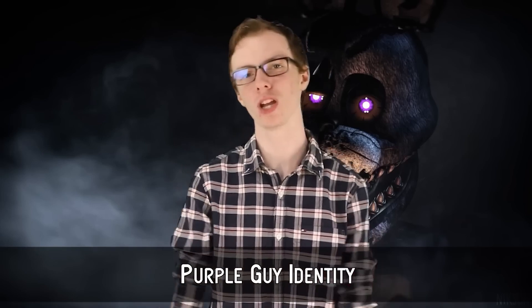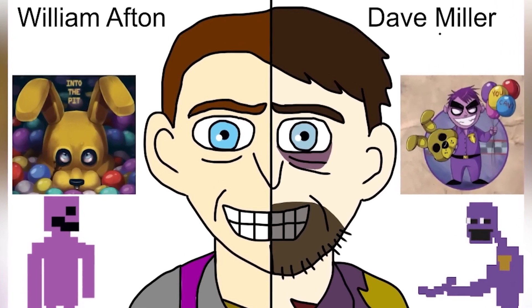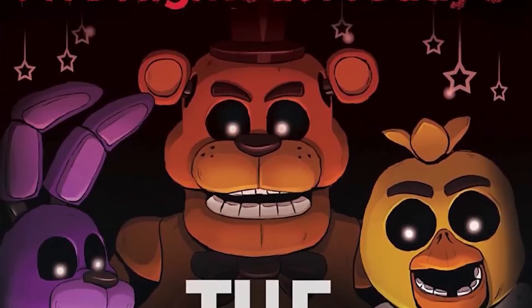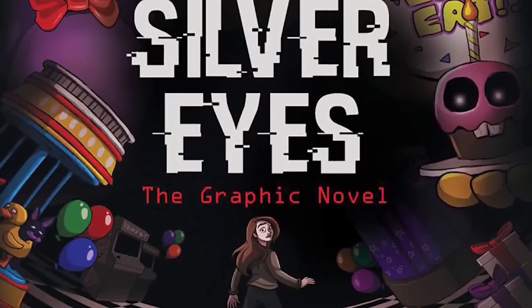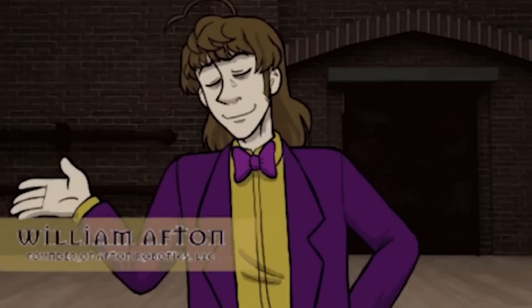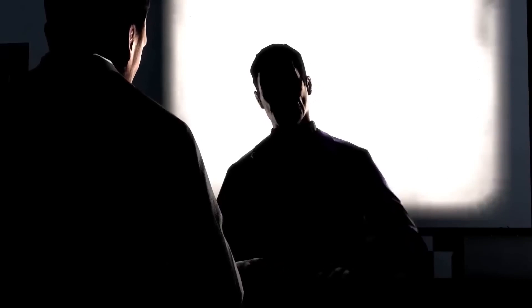Purple Guy Identity: Before Sister Location released, we could only speculate as to the name of the individual we knew as Springtrap and the Purple Guy. Tons of names were made, with Dave being the most popular and generally accepted. However, the true Purple Guy name reveal of William Afton started in the FNAF novels — specifically the first novel, The Silver Eyes. This was shown to those of us who didn't want to read the book by MatPat, because most people called the book cringe. A load of people were glad we finally had at least some form of canon name. Then others were mad because he used the books for a theory which don't share the same continuity as the games. This theory was ultimately confirmed during Sister Location's starting scene, when we first hear someone address Afton by name — he was talking about Baby's various features, which is how we also found out that she has more to her than meets the color-changing eyes.